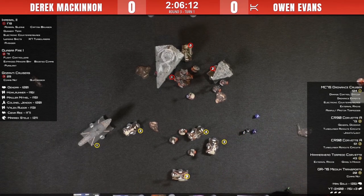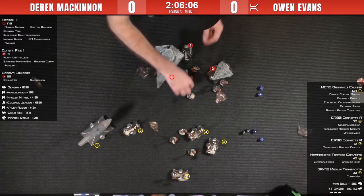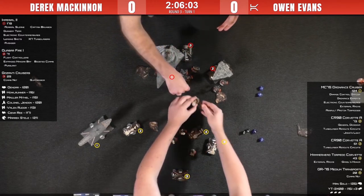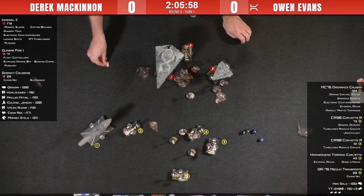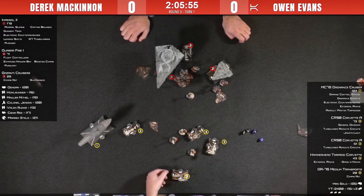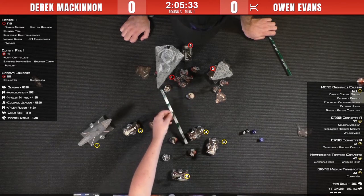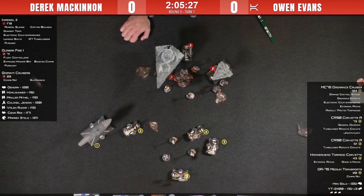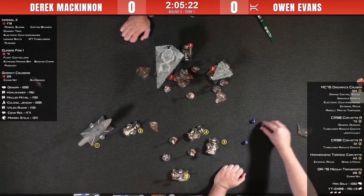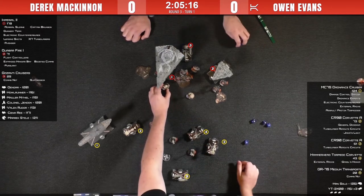That's a really good roll by Han — exactly the kind of roll you want with a four-dice attack against a scatter ace. With one accuracy you lock down the scatter and deal three damage. The only thing Mauler has left is brace, which brings him down to one health, so now any damage plus an accuracy will kill Mauler Mithel. Despite what I said about keeping squadrons close to your ships, Owen has decided to go aggressive with his YT-2400s, even going as far as commanding them in the ship phase despite them having that Rogue ability.